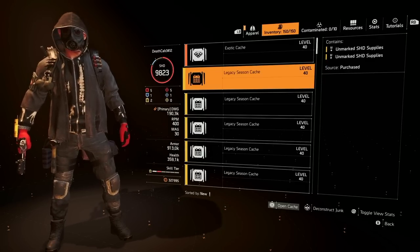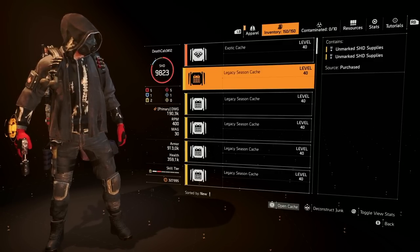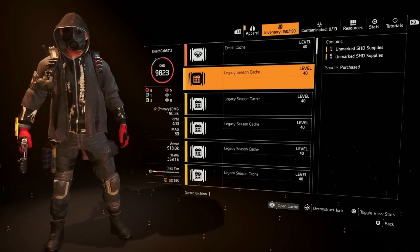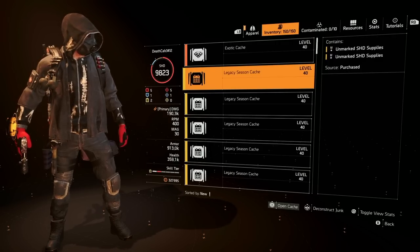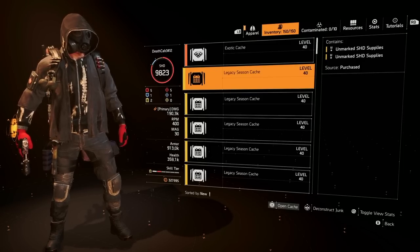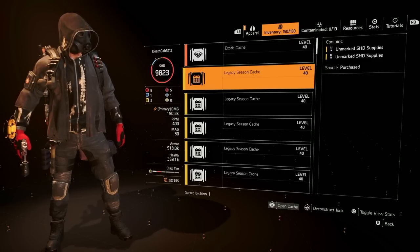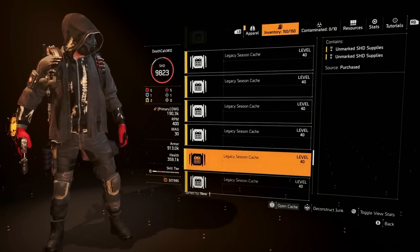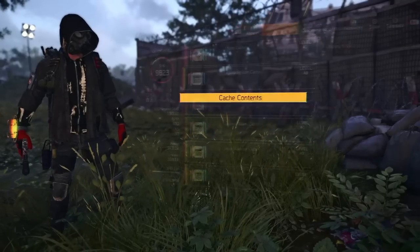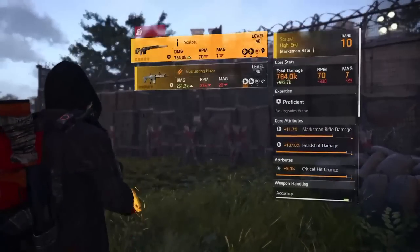This is the only other way to farm system corruption outside of the dark zone, because system corruption was on the rewards track in season one. Legacy season caches give you the possibility of getting anything from a previous season reward track. We're on season 10, so the possibilities are great — things like Hunter's Fury, Eclipse Protocol, Dark Winter, or of course System Corruption. I purchased 16 caches.